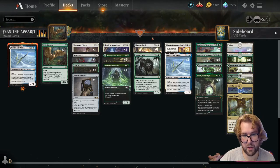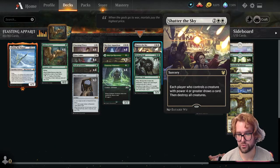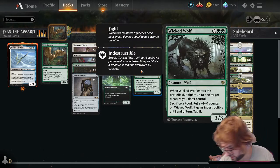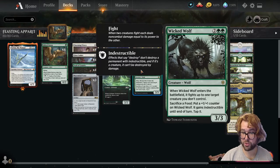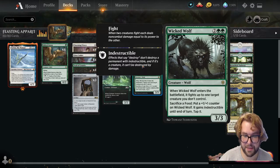On the four-drops, the full playset of Shatter the Sky — each player who controls a creature with power four or greater draws a card, then destroy all creatures. Full playset of Wicked Wolf — a 3/3. When he enters the battlefield he fights up to one target creature you don't control. We can sacrifice a food to put a +1/+1 counter on him and he gains indestructible until end of turn, and we can tap him.